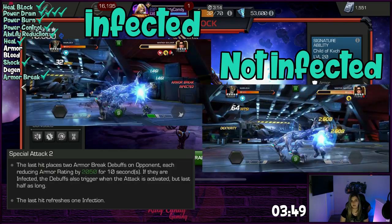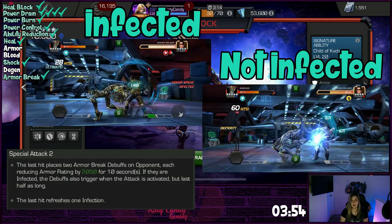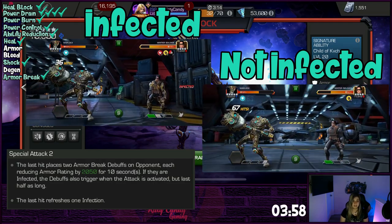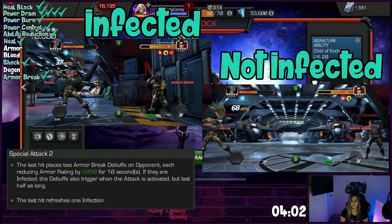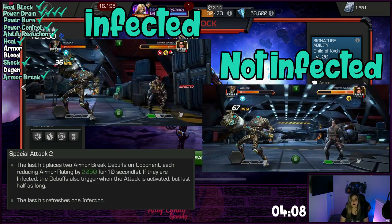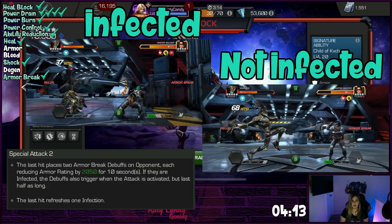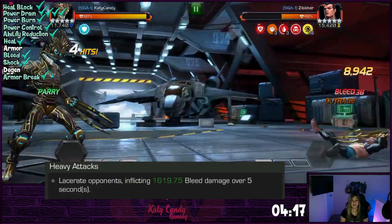Warlock's special two does the most damage and is by far the wackiest. If you launch the special while the opponent is not infected, it will place two armor breaks on the opponent lasting 10 seconds with the last hit. But if you launch while they are infected, the armor breaks are placed at the start of the special, allowing you to pull off the whole special while the armor break debuff is active, causing a lot more damage. This special will also refresh all infections. Warlock also causes bleed with his Wolverine-like heavy attack, which is quick and simple.